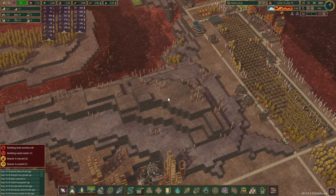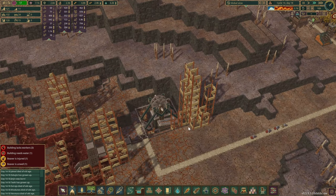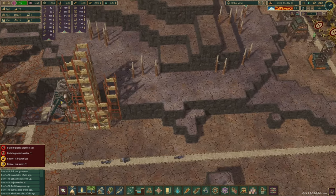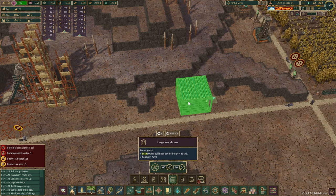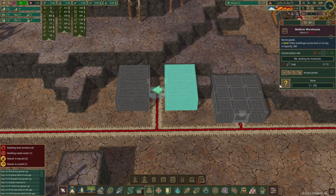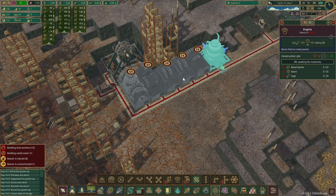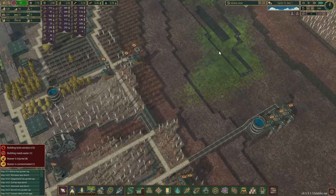Our mine is finally complete - let's do normal scrap metal for now. The efficient option would consume some explosives. It takes 3.6 hours to produce six scrap metal, and it's not very efficient because beavers have to run a very long distance to work over there. The bad tide has ended. Our next steps will be to turn this into a separate colony - we've been talking about this for quite some time. I've been a bit afraid this colony won't have a very bright future, which is why we kept it all connected. We need storage over here for gears and explosives. I've quickly put down a few buildings as a starting foundation and blueprint.